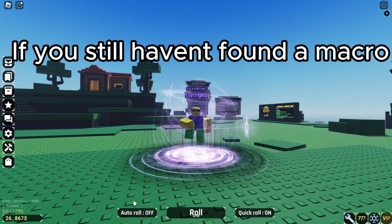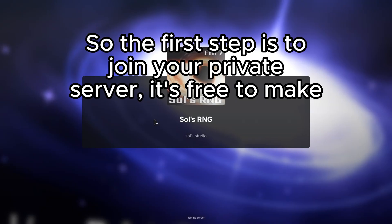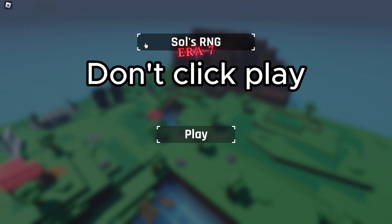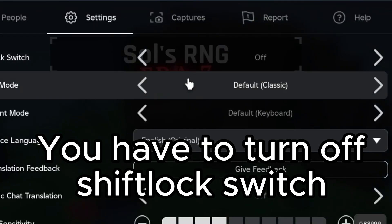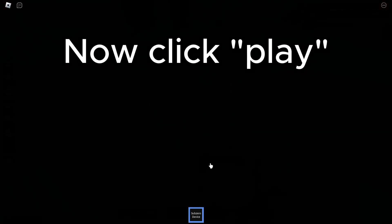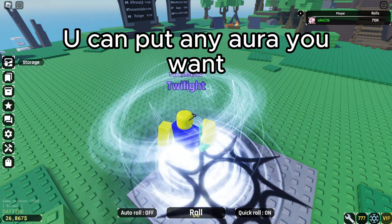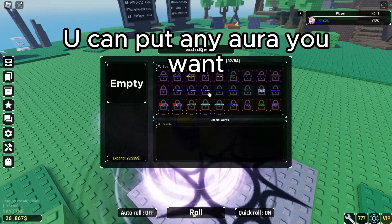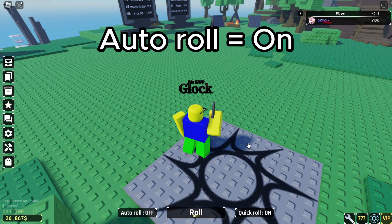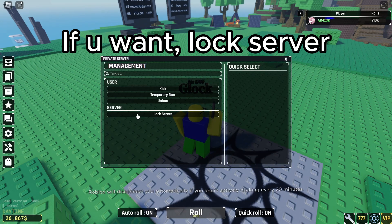Hello guys, if you still haven't found a macro, this is the perfect video. The first step is to join your private server — it's free to make. Don't click play yet; you have to turn off shift lock. Switch, then click play. You can put any settings you want: auto roll equals on if you want, lock server if you want.